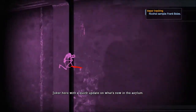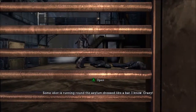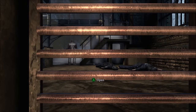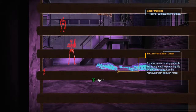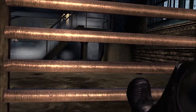Joker here with a quick update on what's new in the asylum. Some idiot is running around the asylum dressed like a bat. I know — crazy. Stop him before I get someone hurt. Really, it's for his own good. Like taking candy from a baby. He doesn't stand a chance. You guys are the best — well, best I can find on such short notice.